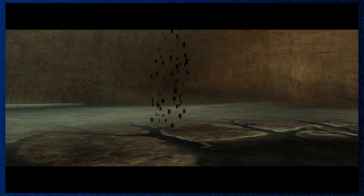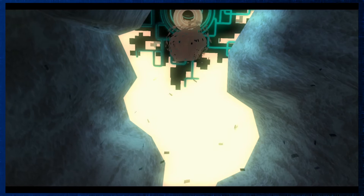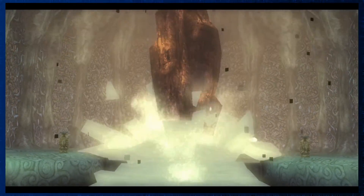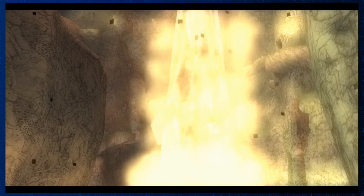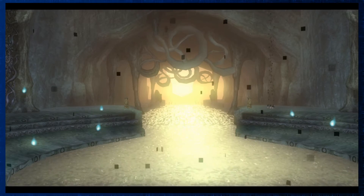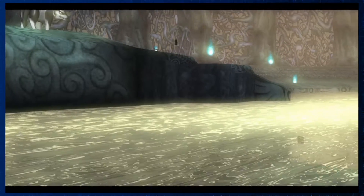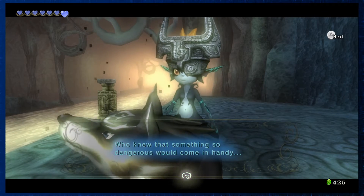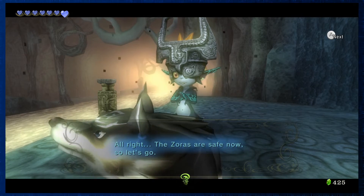Now we're going. It's funny how we just get a taste of being in the normal world and then have to go back to the Twilight — poor Link. I hope we didn't kill any of the Zoras. And then it just breaks apart. You'd think they'd fall down a little faster. The water flow is back! Who knew that something so dangerous would come in handy? The Zoras are safe now, let's go.